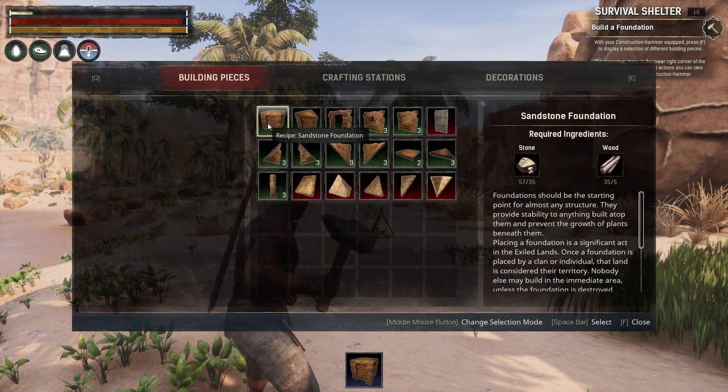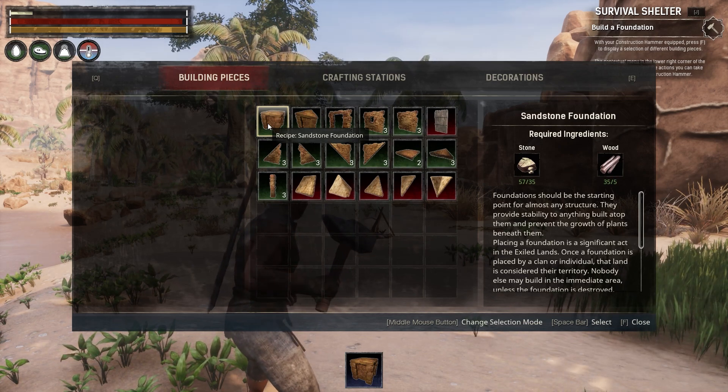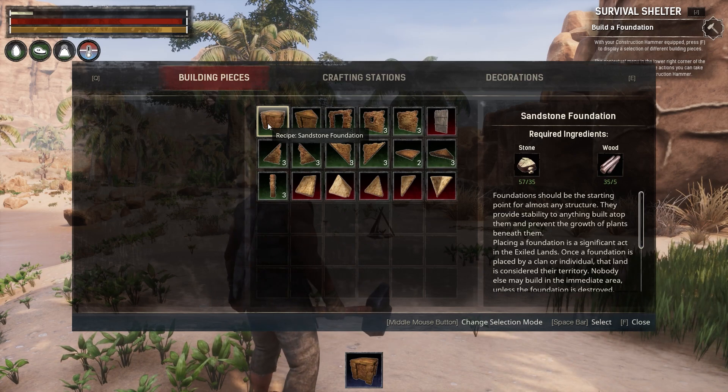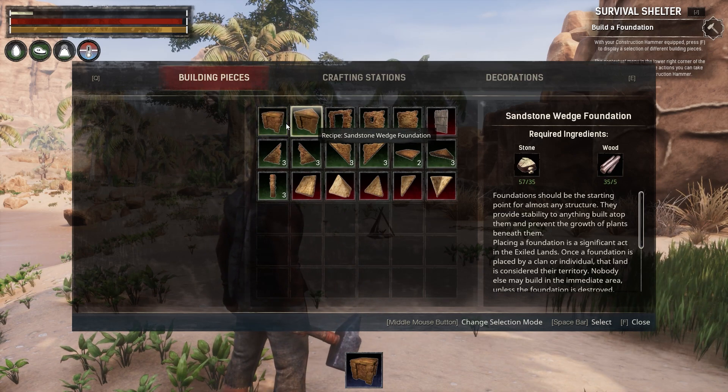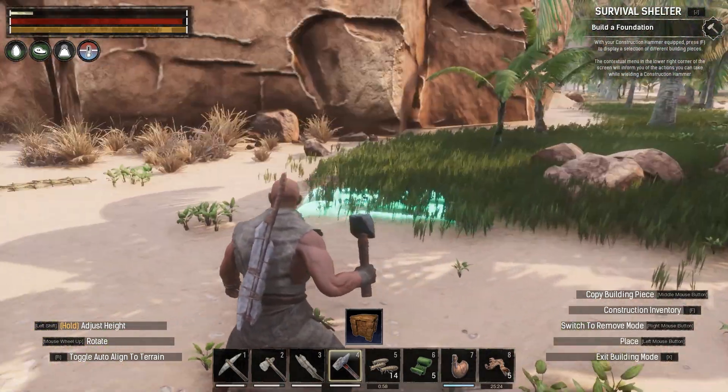Oh baby — recipe: sandstone foundation, 57 out of 35, and 35 out of 5. I feel like... oh I see, spacebar. Oh baby, we can build it! Let's build our little starter here.